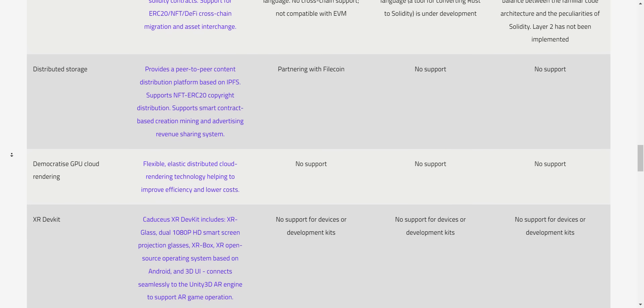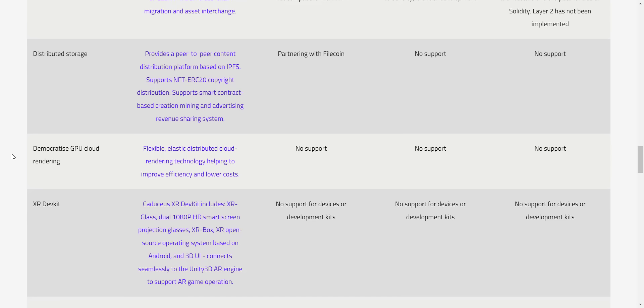Caduceus seamlessly migrates EVM and Solidity contracts and supports ERC-20, NFT, DeFi, cross-chain migration, and asset interchange. It provides a peer-to-peer content distribution platform based on IPFS. Their XR dev kit seamlessly connects to the Unity 3D AR engine to support AR game operation. Their XR creation platform supports creation of 3D game materials and models, as well as digitization of physical NFTs.